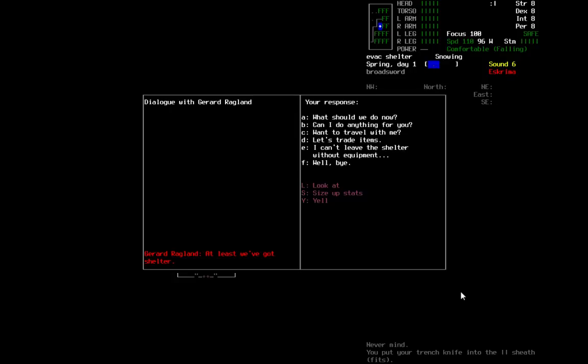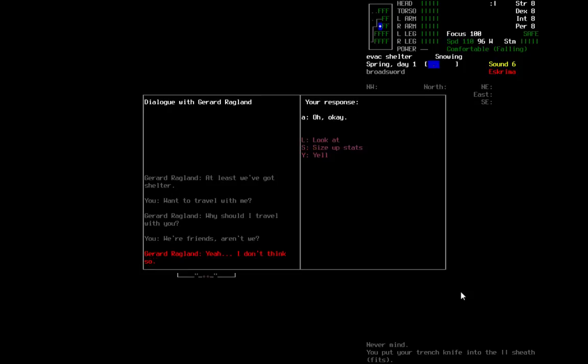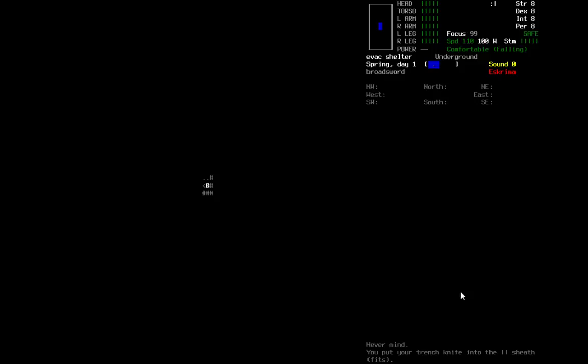Do you want to travel with me? Look, I have a Broadsword. I can keep you safe — you can't keep me safe, I've got a Broadsword. I don't think so. Well, you're no Karen. I'm going to leave then. I need a Torch — it's dark, I can't see anything.